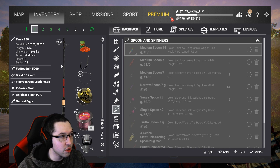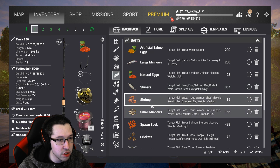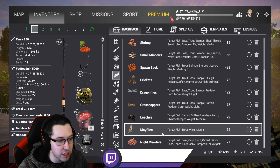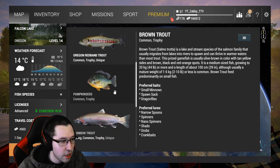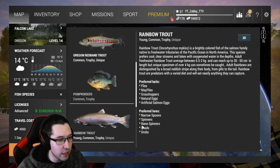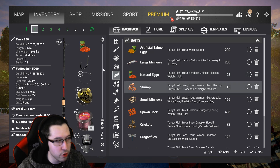Once you get your float setup ready to go here, there's a few different baits you can look at. You can use artificial salmon eggs, natural eggs, shiners, shrimp, small minnows, spawn sack, crickets, dragonflies, grasshoppers, leeches, mayflies, nightcrawlers — there's tons of different baits. For the brown trout, they like small minnows, spawn sack, dragonflies, mayflies, grasshopper, natural eggs, artificial salmon eggs, narrow spoon spinners, nanos, shads, and grubs. There's a lot of the same type of baits, so feel free to try out different combinations depending on your level.